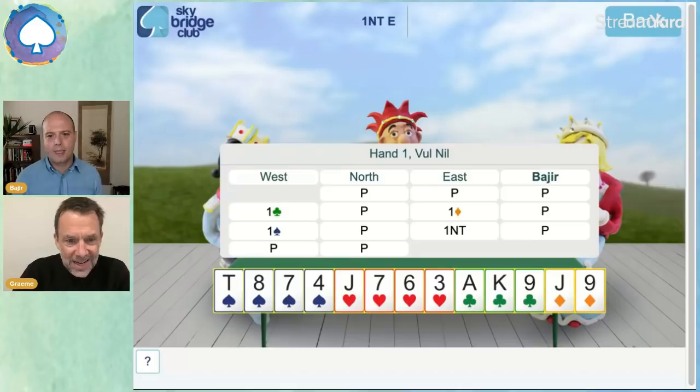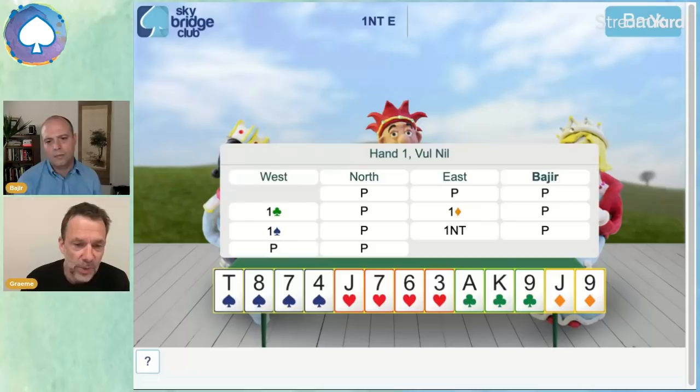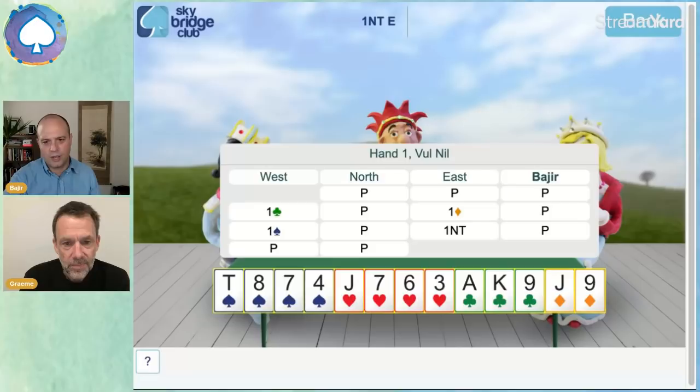I'm not going to lead a spade because that's probably setting up west's suit. I'm not leading a club because that's probably west's suit. East bid diamonds, I don't really want to lead a diamond. I'm going to lead a heart - the safest one, the unbid suit. We have four of them. No lead looks particularly great on this hand, and I know some of you will be saying there's no way you'd lead four to the jack when east's bid one no trump. But no suit looks great, so I'm okay with a heart. Second choice would be a spade.